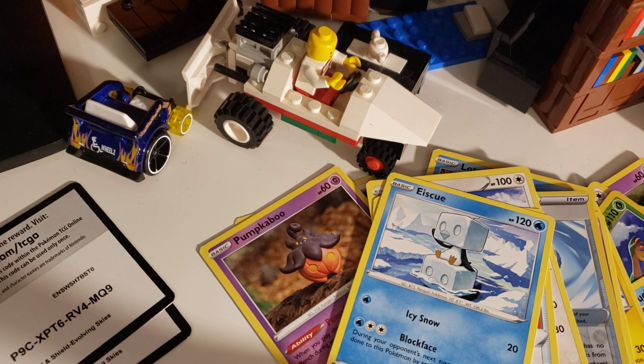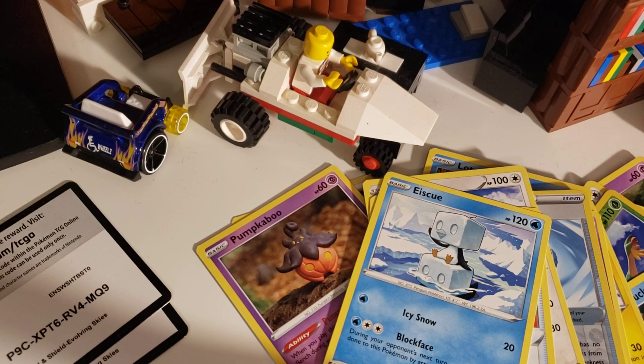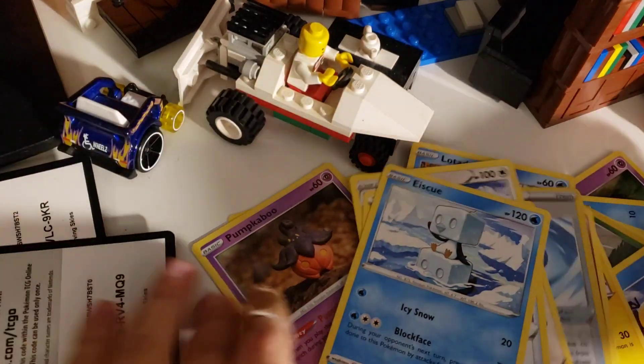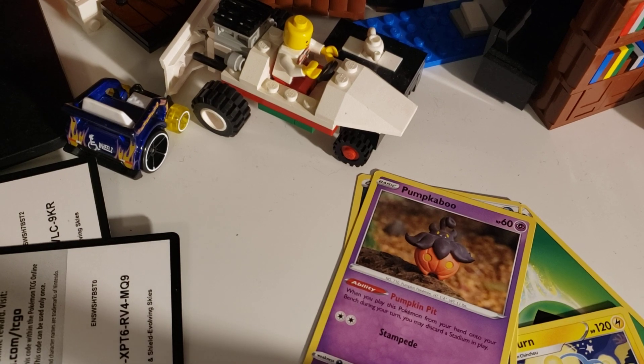So wait guys, I'm going to force the shield. Ready? And now I have the sleeve. I'm going to put this bad boy Espeon in it. I'm going to use my code card book, because I have a whole book of code cards.